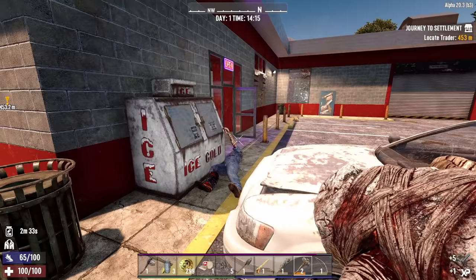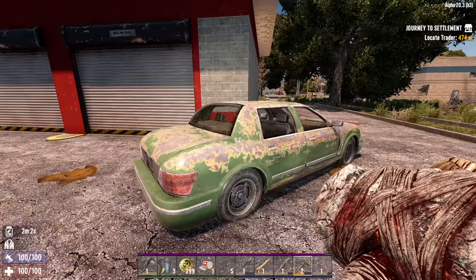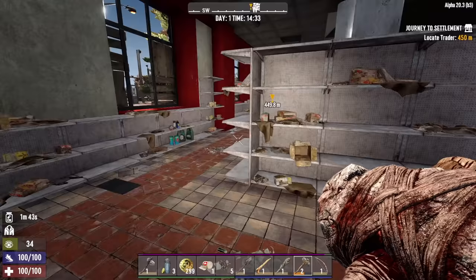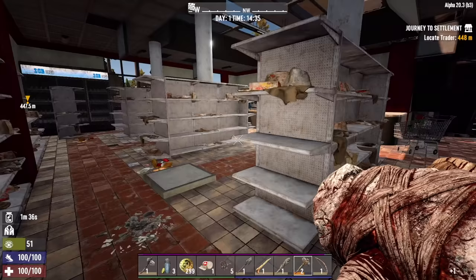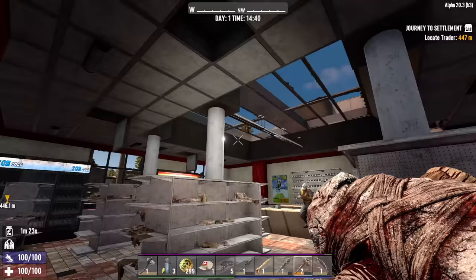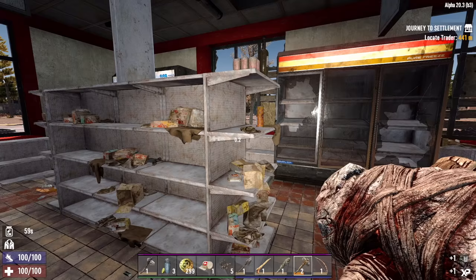Sounds like we woke up at least one zombie in this place. Here he comes. I think so. There we go. Now, this could be a good place to find a wrench, which is one thing I'm on the lookout for. We could put a skill point into Salvage Operations, which opens up the ability to craft the wrench, but we'll still need forged iron to craft it. So we'll see which comes first — if we can find a wrench first, great. If we find enough forged iron first, then we'll put a point into Salvage Operations. For a level one wrench it costs about 12 pieces of forged iron.